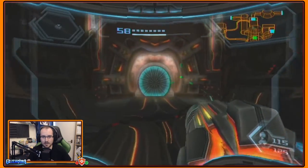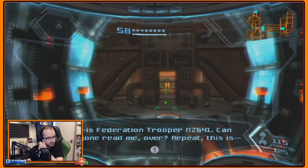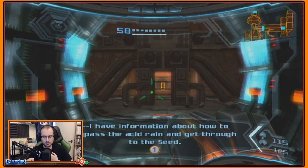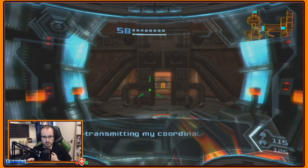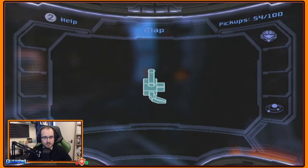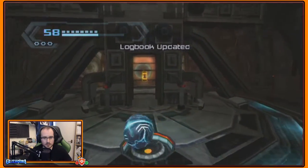This is Federation Trooper NZG-41 — can anyone read me over? I'm transmitting on an encoded channel. I was taken prisoner during the attack on Norion, but I managed to escape. I have information about how to bypass the acid rain and get through to the seed. I don't know how long I could evade capture — I'm transmitting my coordinates now. That's someone I legitimately want to help. He's in the pirate research place. Meet up with captured GF Trooper.